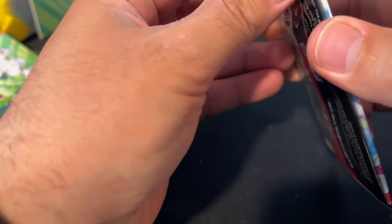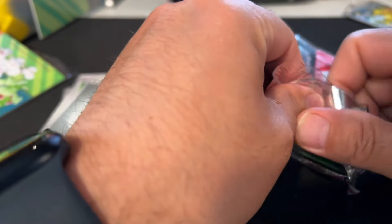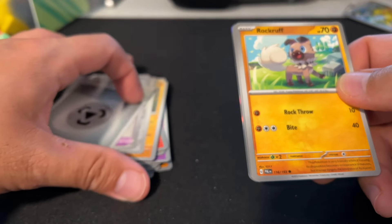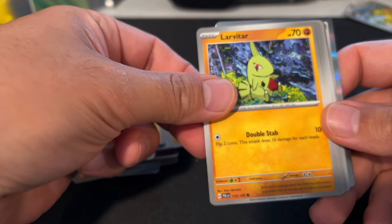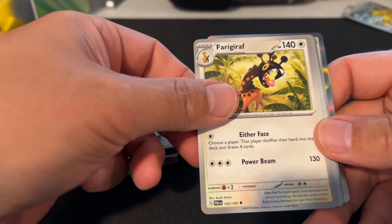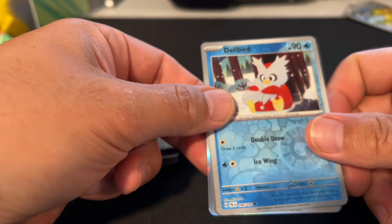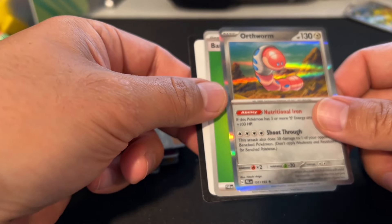Last pack here in the Paldea collector box thing. Rockruff, Pommier, Larvitar, Ambush, Quackswell, Delivery Drone — wow, look at that, pretty modern — Falinks, Delibird, Clefairy, Orthworm. And that's it.